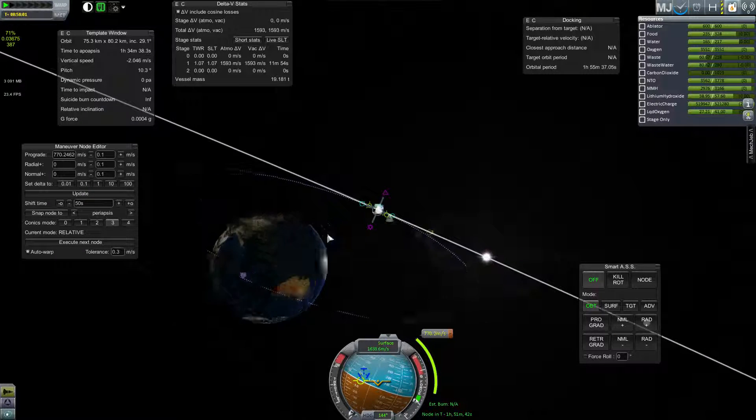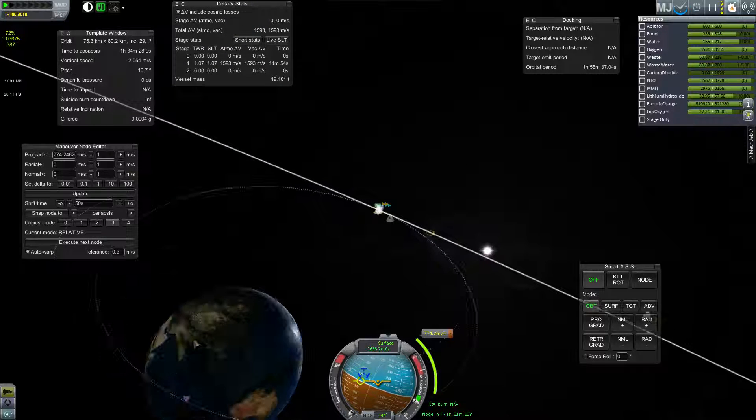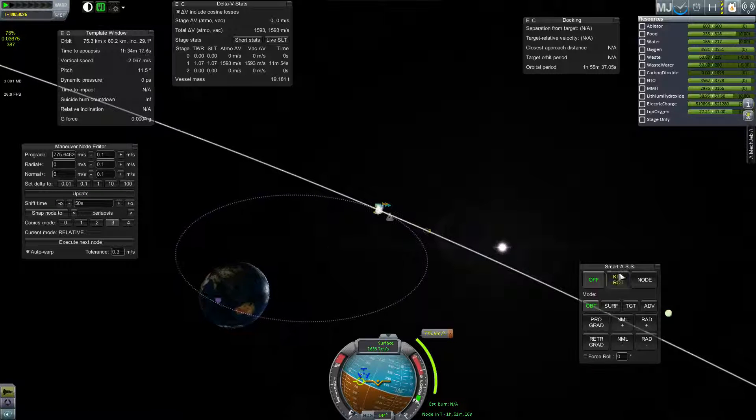I'll do a couple of tweaks to fine tune it. We want to get it down to about 55 kilometers. That's pretty tight from this, but I can do a course correction once I leave the moon's sphere of influence. That's close enough, so I will set up that node.